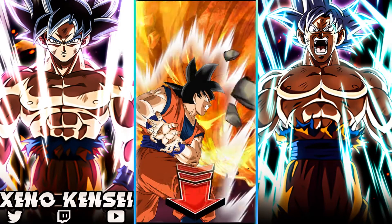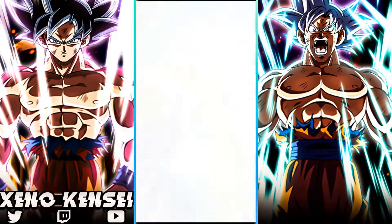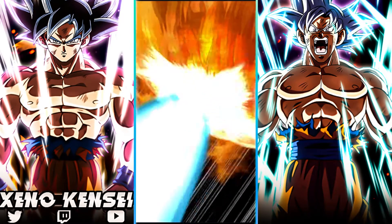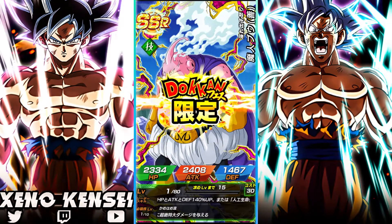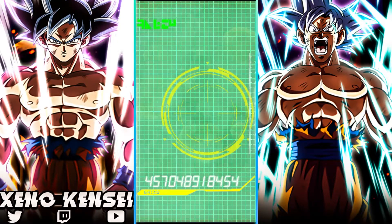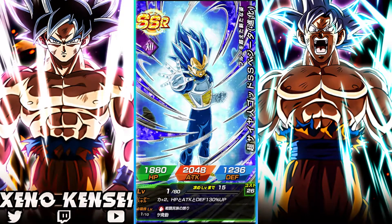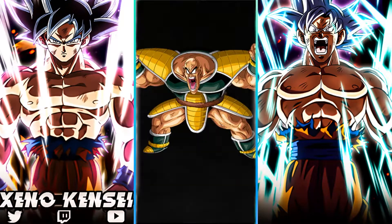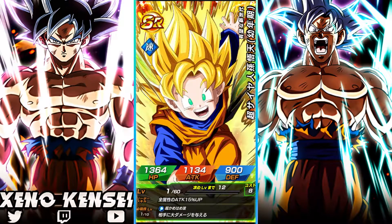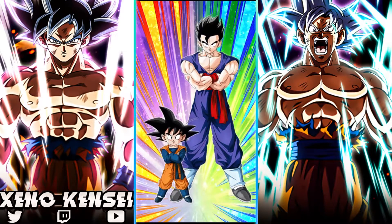We got Krillin, Vegeta — oh, here we go! Super Gogeta, not too bad. Can I get both LRs please? I'll take that — I don't have him on my JP account. That's one more copy of him. Oh, another fake-out! Double animation — yo, double Evo Blue! I pulled two LR Vegetas in one multi! Go, go, go — you know what, I'll take that — double LR in a single multi!